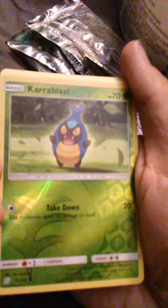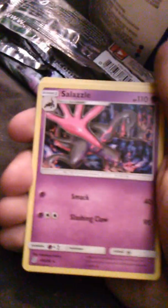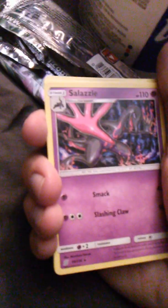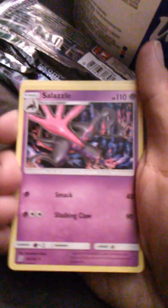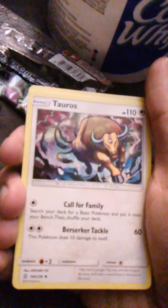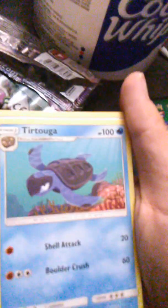Maranie with Peck. Our shiny card is Shelmet with Takedown — that's good! Oh, we got Salazzle! I like Salazzle — it's kind of amazing. I think all Salazzles are female, and they have a matriarchal society. It has Smack and Slashing Claw. We have grass/leaf energy. Oh, I really like this Tauros card — Call for Family and Berserker Tackle. The art is really dynamic and colorful.